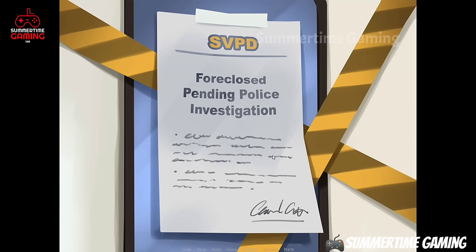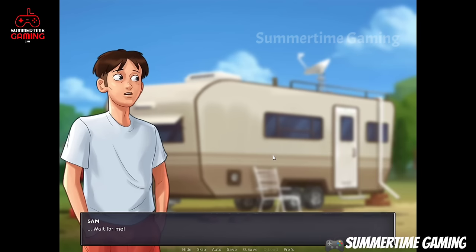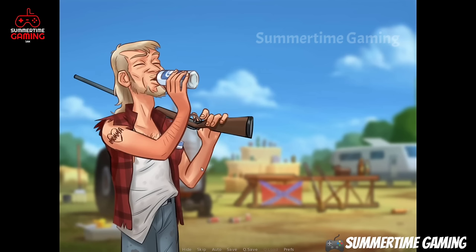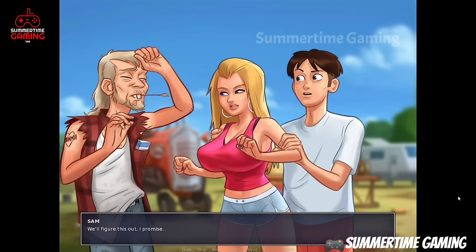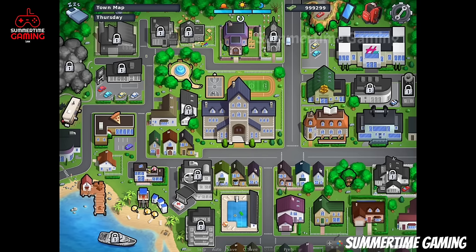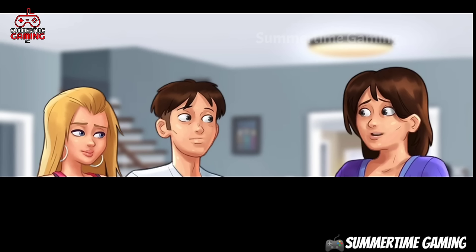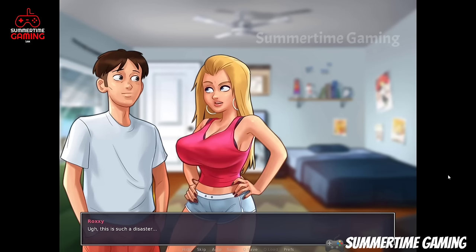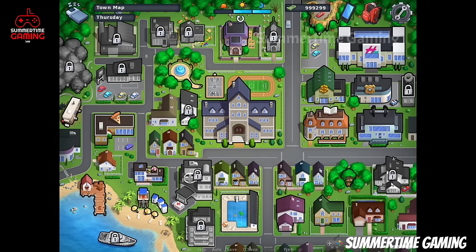We go to the trailer park and read the notice on the trailer which says Crystal is in prison. We talk with Clyde at the tractor. Roxy is angry at Clyde because Crystal is in prison due to him. We go to our home from the front door, see Debbie, and discuss everything with Roxy and Debbie.